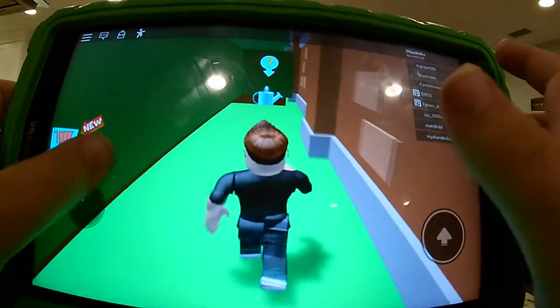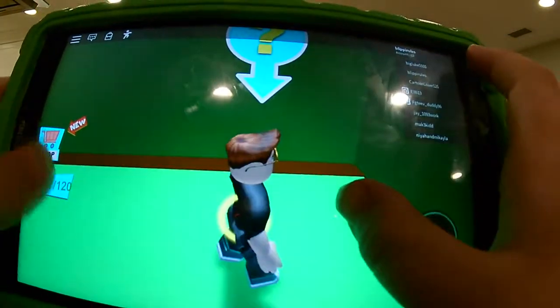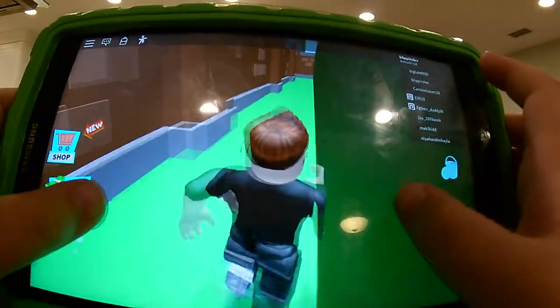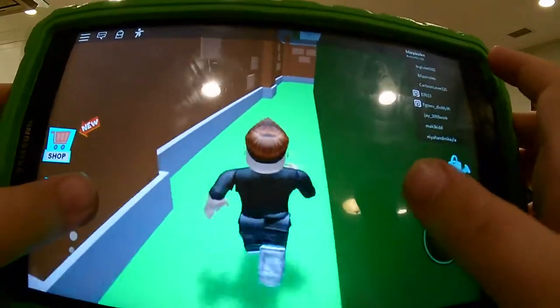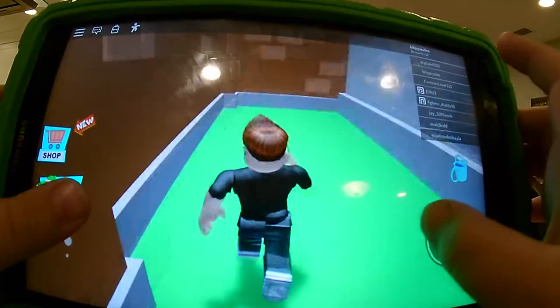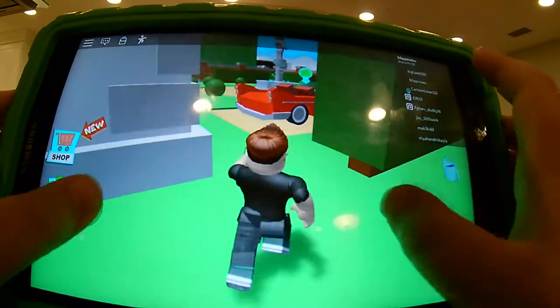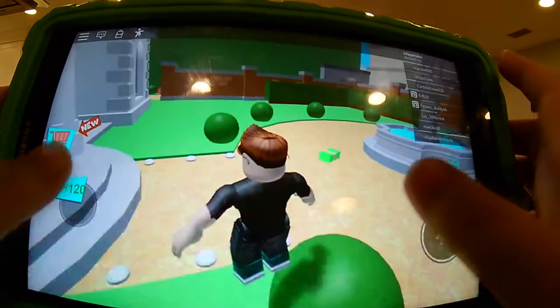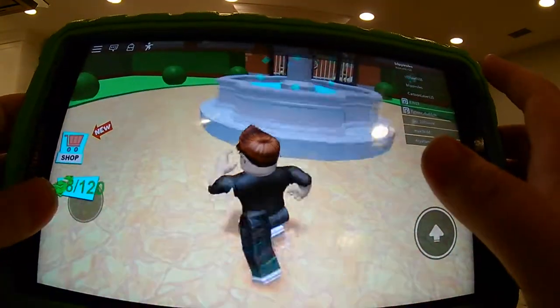What? A flower pot? Let's see what that does. I got a flower pot on me. I hope this flower pot has something to do to get me in the castle. Where's the money? Give me some money.